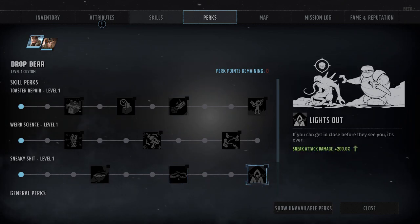And finally, we have the Lights Out perk at rank 10, which is fairly straightforward — simply granting plus 200% to your overall sneak attack damage. Though just to clarify, sneak attack damage is only applied to an attack made before combat has actually been initiated.